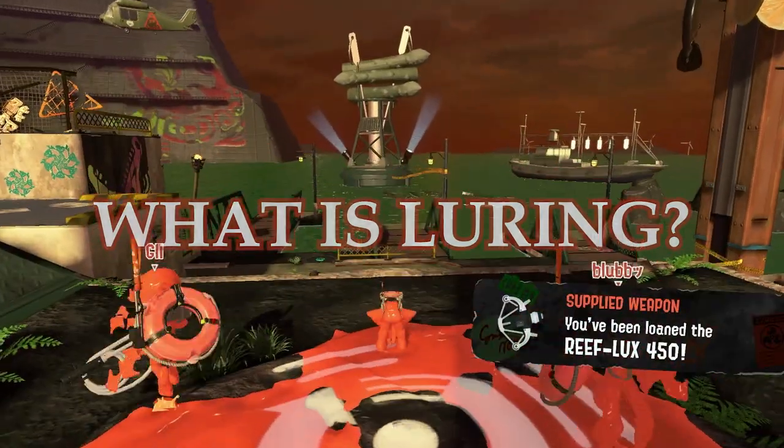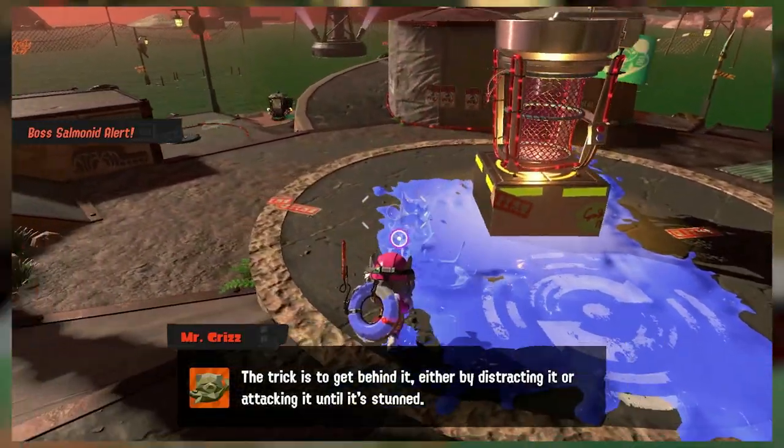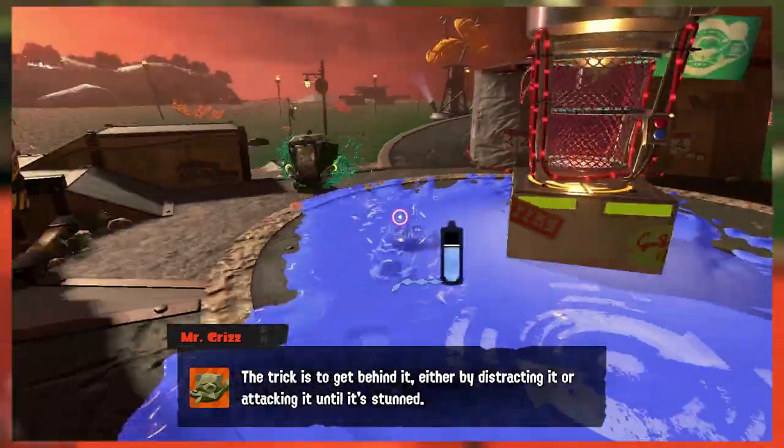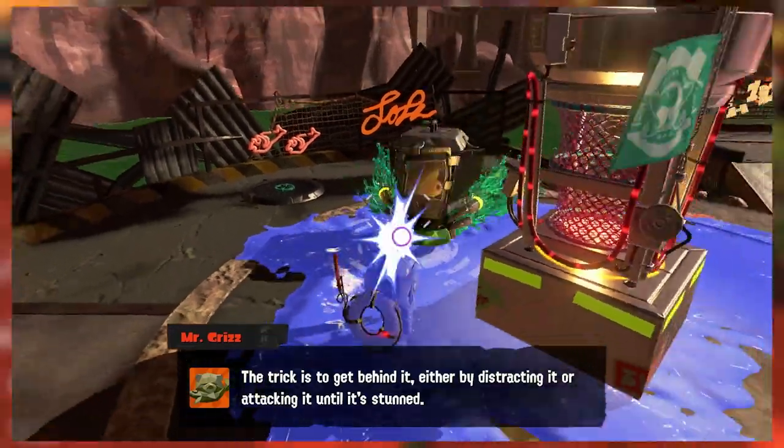So what's this technique? Luring consists of letting the bosses come to you near the basket, then splatting them, instead of what players usually do where they go to the boss as soon as they spawn on the shore.